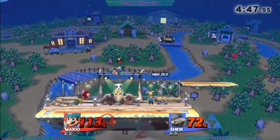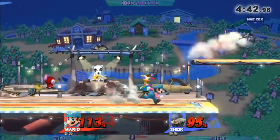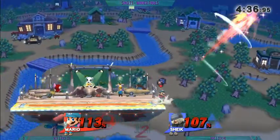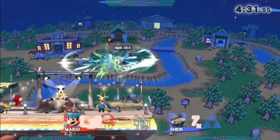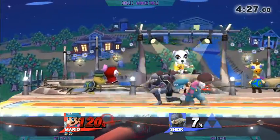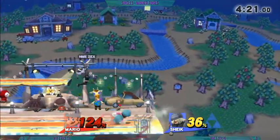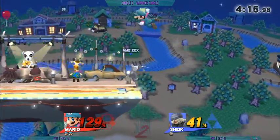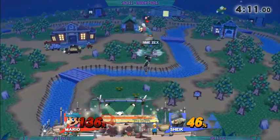Yeah, right there he tried to cover a neutral getup with that. Not at a good angle. Rice trying to stuff out Zex offstage — good pivot grab, spotting the spot dodge and killing with the back throw. Smashville's side borders are so tiny. Rice with a nice tech roll in — should end up... did not get the juggle. Zex with perfect spot dodge timing. Barely misses. Even though Zex is pulling off some good damage here, he's still having trouble getting the kill.